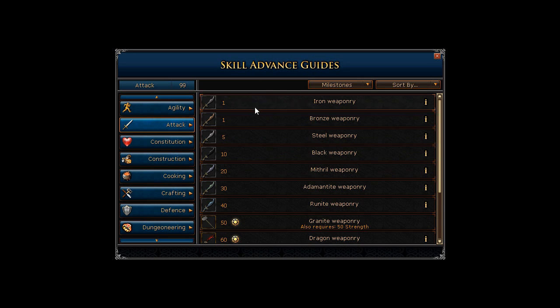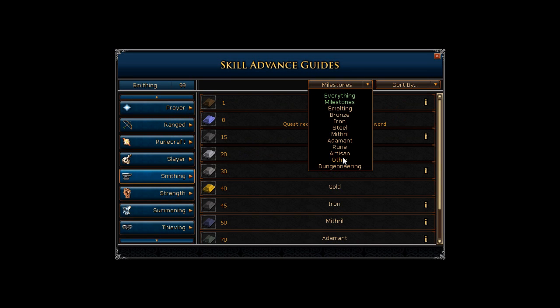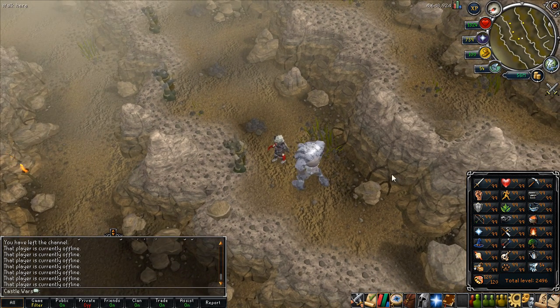They also changed the skill guides, which I don't really use, but I think if I were to use them these would be much more useful than the previous ones. You can sort them by all sorts of things much more easily. I think it just looks a lot better, and I like how they have everything else blacked out — that makes it look a lot better.